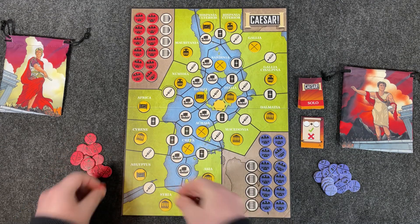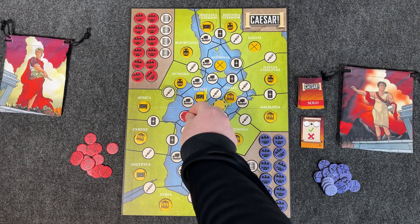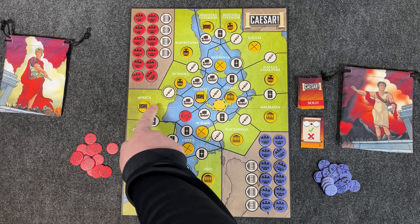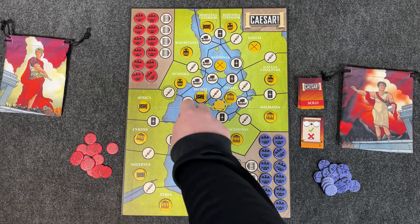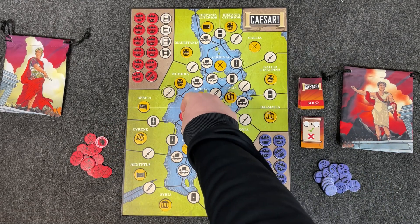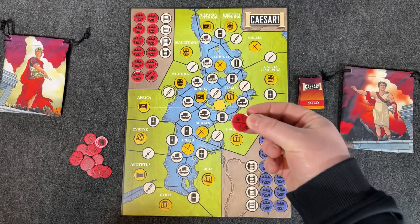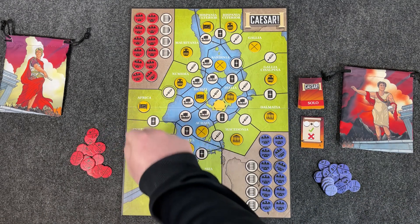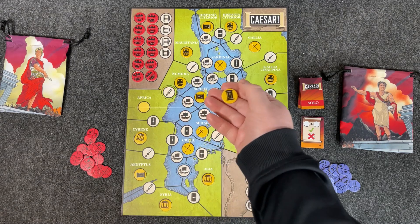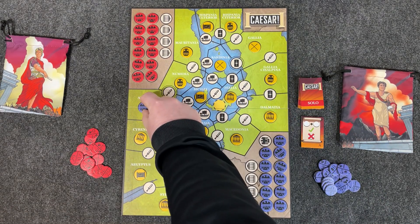Interestingly, the tokens have split numbers — this one is three/three, so each side of the border gets three influence, three for Africa and three for the adjacent region. However, a token like six/zero means one province gets six influence but the adjacent one gets zero, so you have to be mindful when placing them. Once every open spot is filled, you add up the influence, and whichever side wins gets the province bonus token, then gets to place one of their control tokens in the open spot.